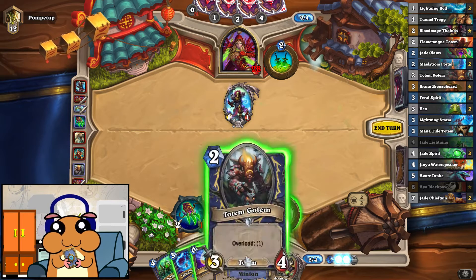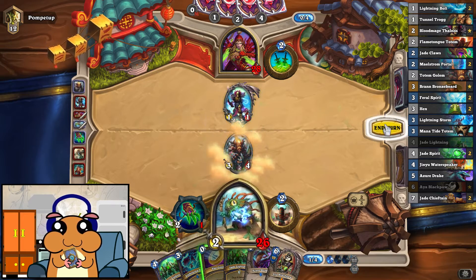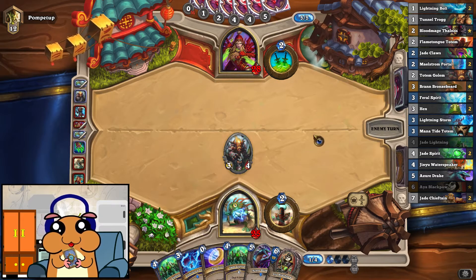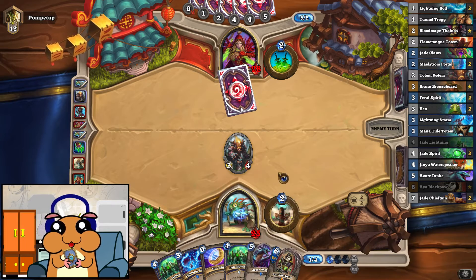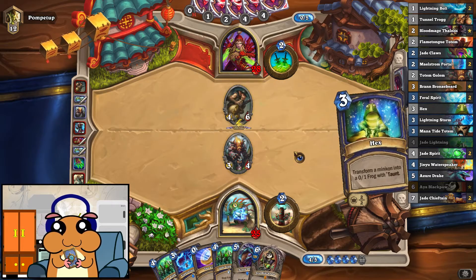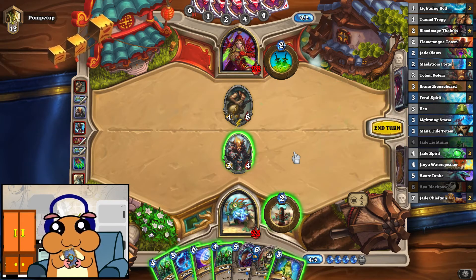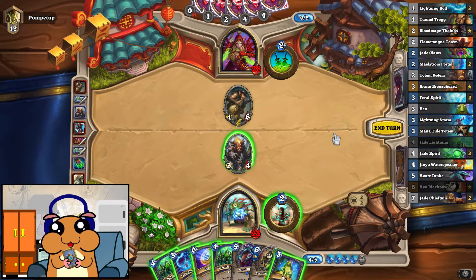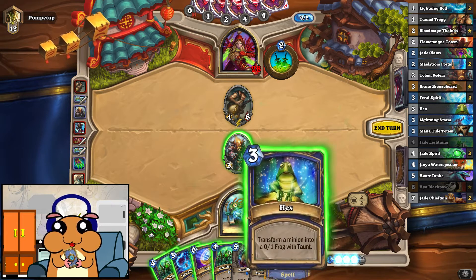Definitely killing this because if he buffs it, it might be so dangerous. That kills my minion — that makes perfect sense. I'm gonna kill his minion too, I believe. Not wasting the coin on a totem, not with this kind of hand.